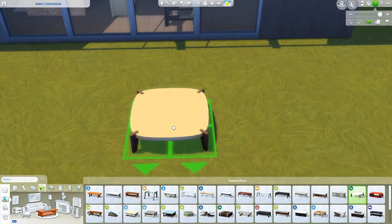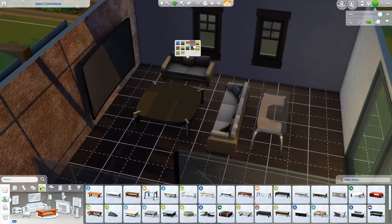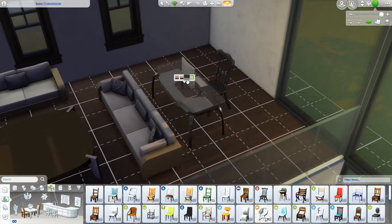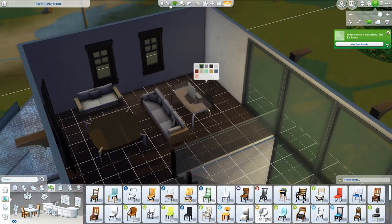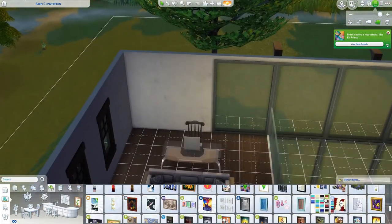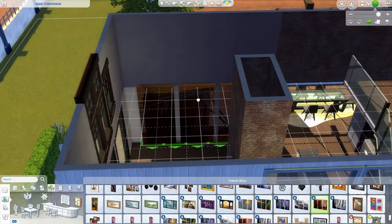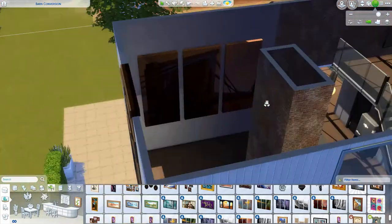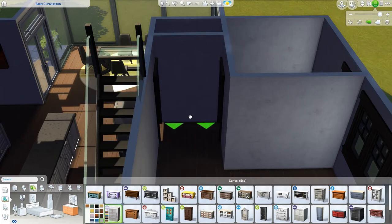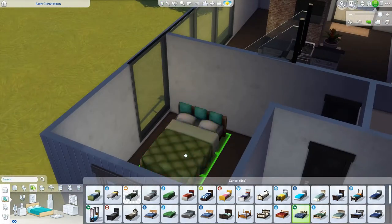I liked it in the end. Upstairs has a lot more Seasons items — I love this sofa, it's kind of a mid-century vibe but with really comfy-looking cushions. The texture on those knitted cushions is gorgeous, and the seat cushions have a detail that makes them look fluffy or plump. Comparing them to the base game sofas which look plastic, it's really nice progress as far as texture quality.